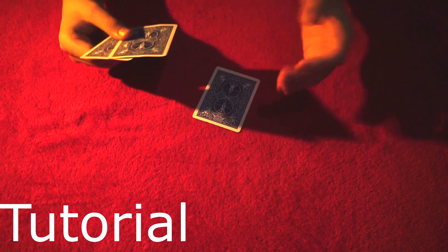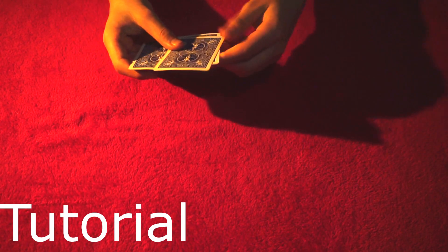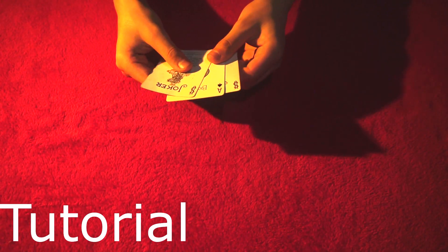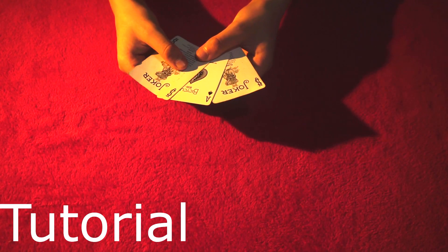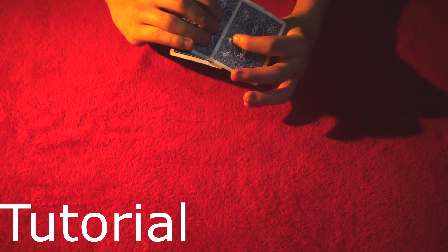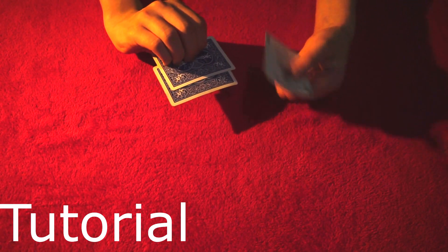After they see the ace is here, you can keep doing this same thing — follow the ace, place it down. You're actually placing down the ace, show the two jokers, snap — it's here — and they'll get it right. So they're going to keep guessing right over and over. But this time you're going to switch it up. Once you've done this like five times, you're going to switch it up. So instead of having it like this, you're going to have it like this. What you're going to do is basically switch them — and this is going to happen in one move. You think that's the ace, but it's a joker.